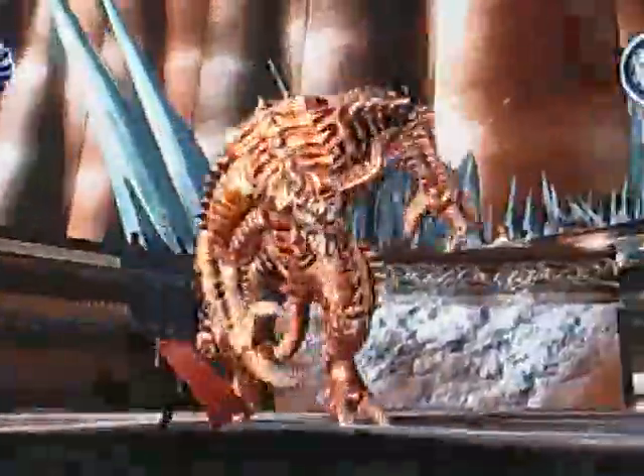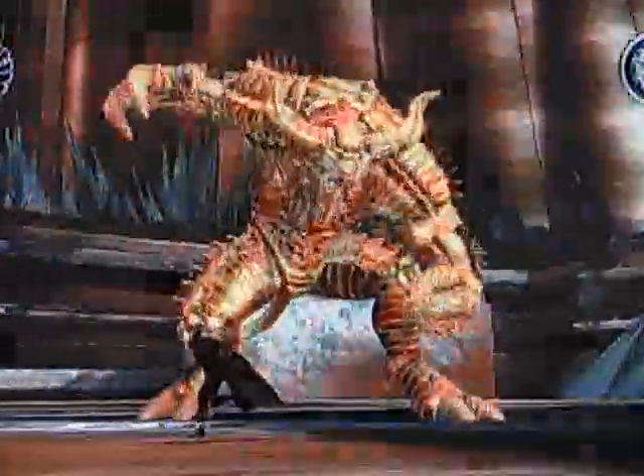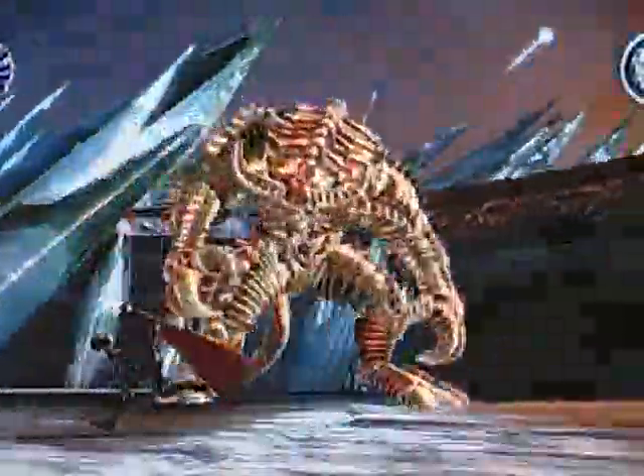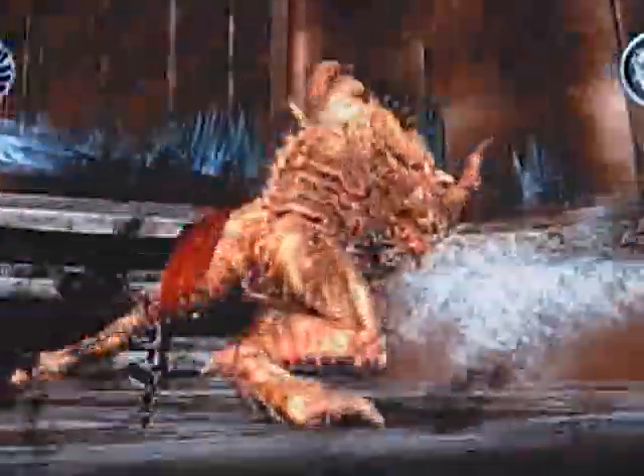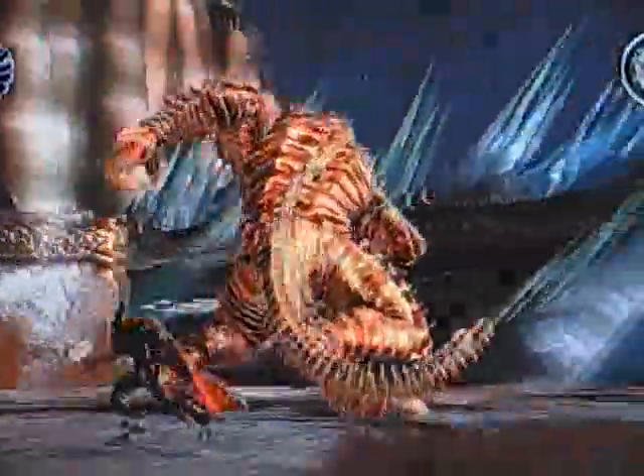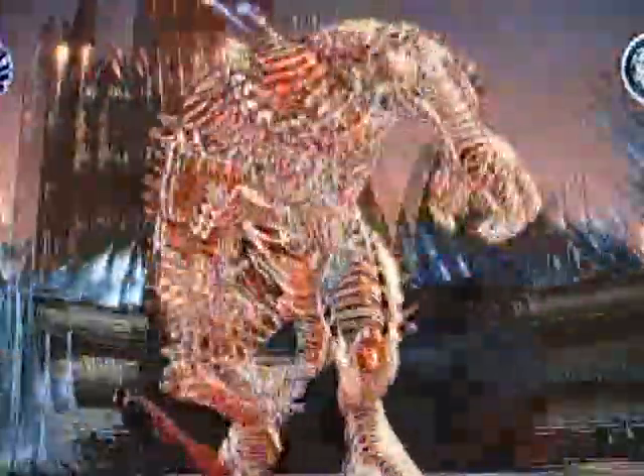When he swings around and lifts his arm like that, it's going to be his arms — don't be in front of him when that happens. When he looks like he's going to move without picking up his arms, that's going to be his tail, and you need to jump over that.